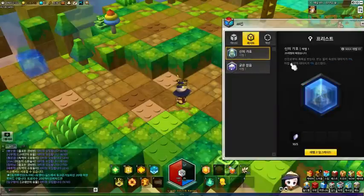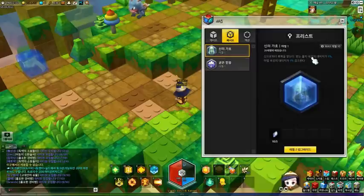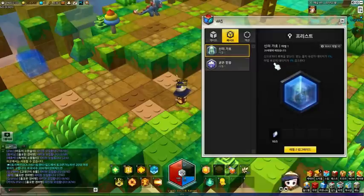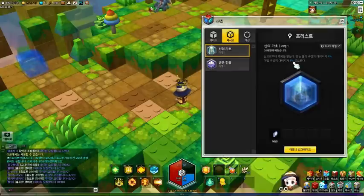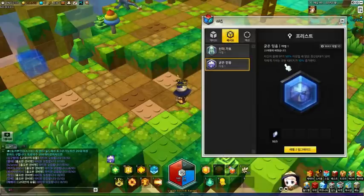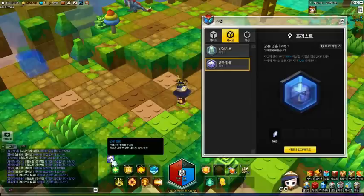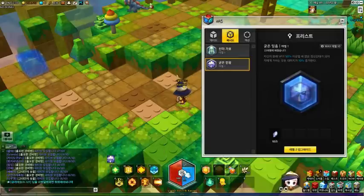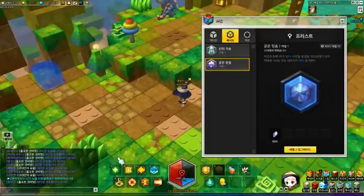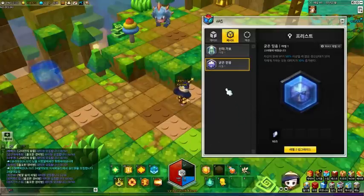Let's move on to the passive skills. We have God's Prayer — basically, God is going to bless you and give you a physical damage reduction by 1% as well as magic damage reduction by 1%. So you are going to have a permanent 1% reduction on all damage, both physical and magical. The next passive is Fate. If you have SP of 50% or higher, you are going to get a buff that allows you to do 10% more damage. Once you go below 50 SP, you are not going to get that buff. So be sure to keep your SP fairly high — when you are able to spam your skills, you do a lot more damage.